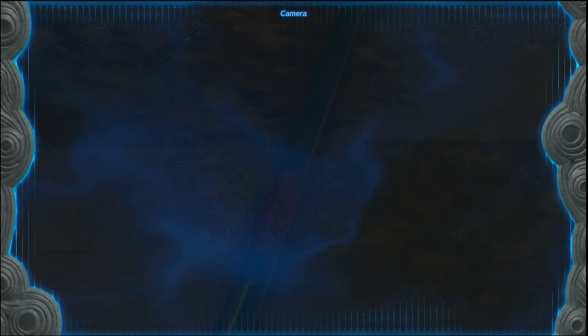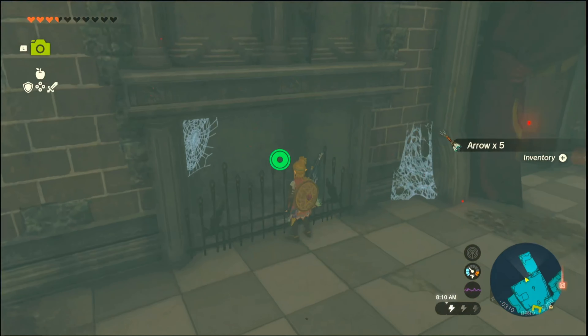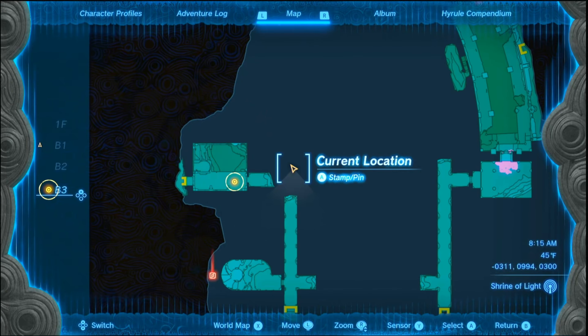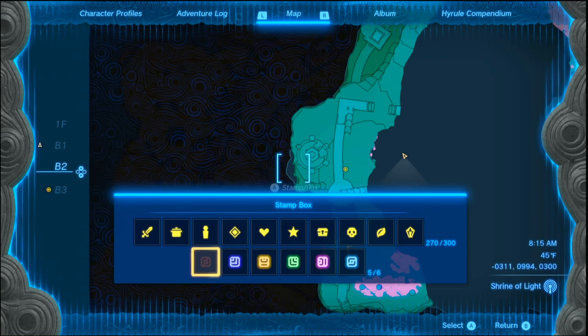Ascend. This is now a floor too high, should be right here. Yeah. Lizalfos, Lizalfos, Fire Lizalfos. It should work then.